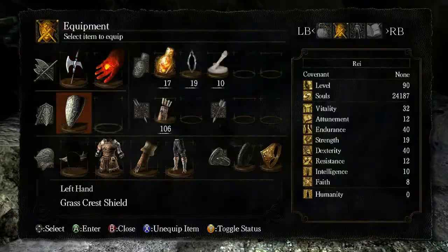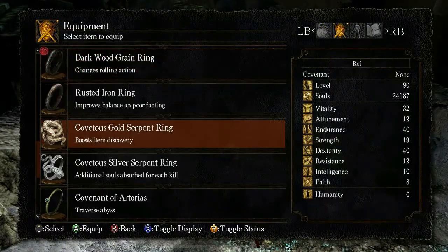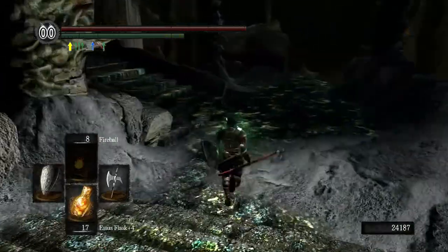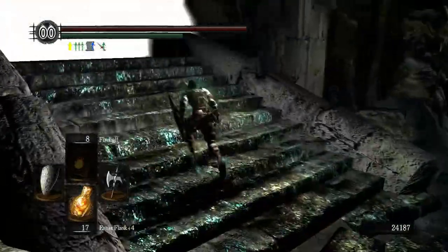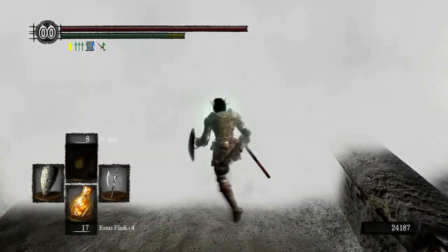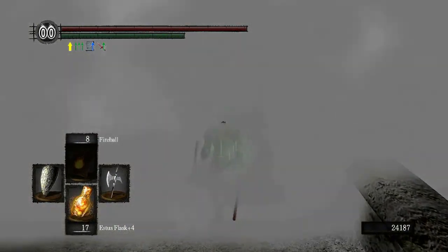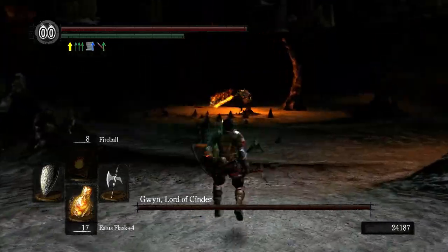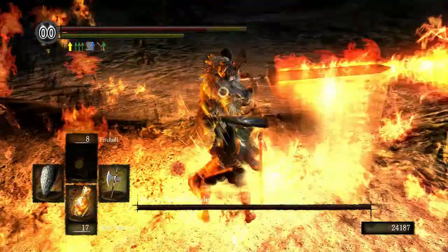For this fight it's kind of cheap but kind of awesome. Let's equip the Hornet Ring for better crits. If you saved Solaire and did his quest line, you can summon him — he's the only NPC summon available here. I bet I'm really off with my timing though.